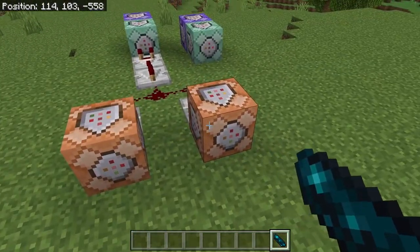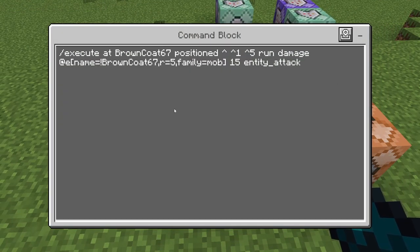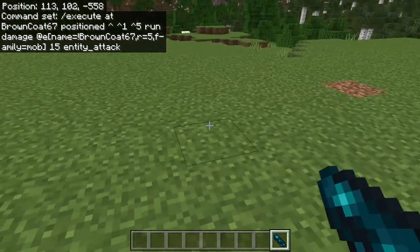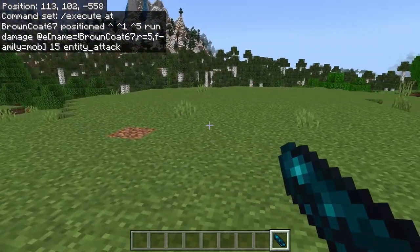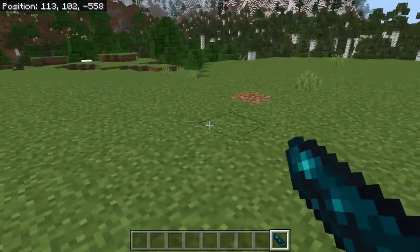These are going to be the damage command blocks. The first one is an impulse block: /execute at [your username] positioned ^ ^1 ^5 run damage @e[name=!your_username,r=5,family=mob] 15 entity_attack. This is going to be the initial area of damage where the most damage is done — a big circle right in front of you. When you shoot your shotgun, it sprays out and will hit anything right in front of you.